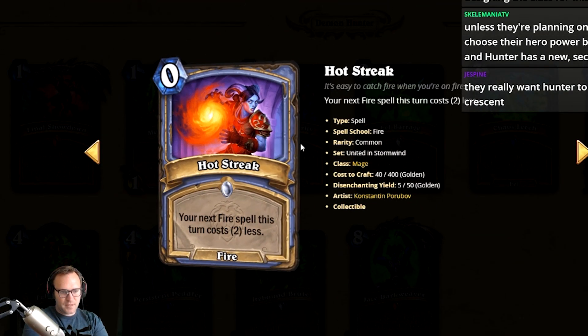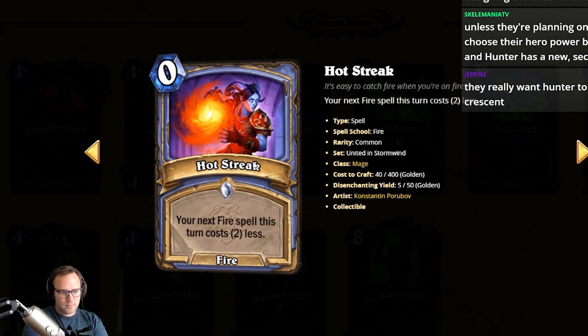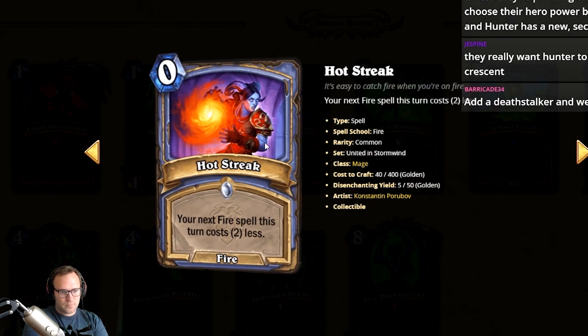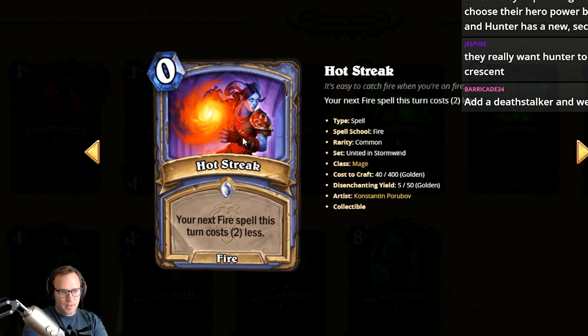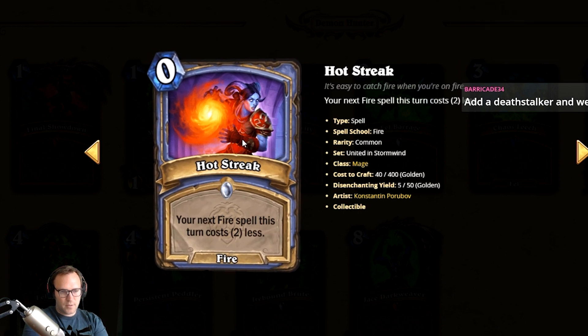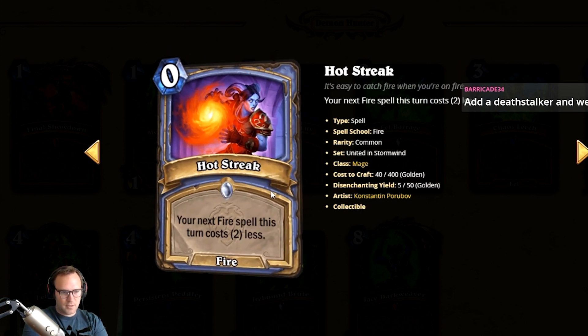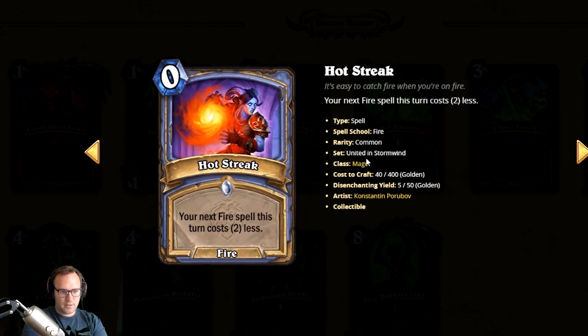Hot Streak: your next fire spell cast this turn costs two less. This is really synergy dependent, but like elemental evocation was a broken card for this. So with the right synergy this is a great card, and with the wrong synergy it's a terrible card. I'm gonna give it a two with deck building potential because...